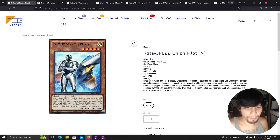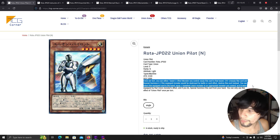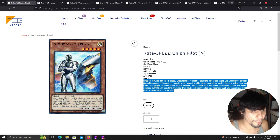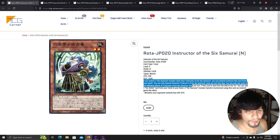Union Pilot: once per turn, either equip this card to one effect monster you control or unequip and special summon it. If the equipped monster would be destroyed, destroy this card instead. You can return this equipped card to the hand to equip one banished union monster to an appropriate monster as if by that union monster's effect, then special summon Union Pilot from your hand — once per turn. ABC support.